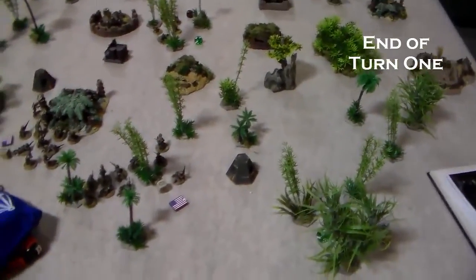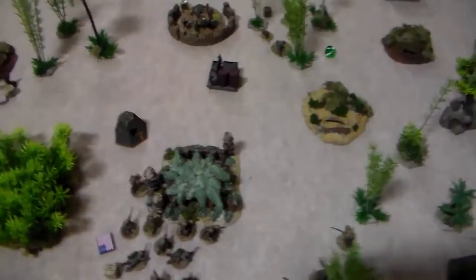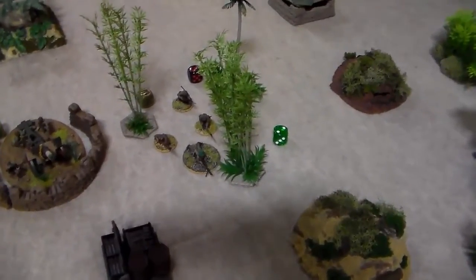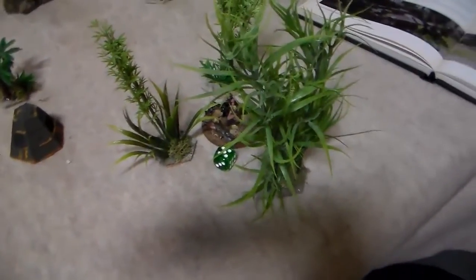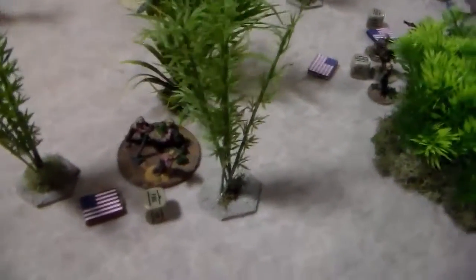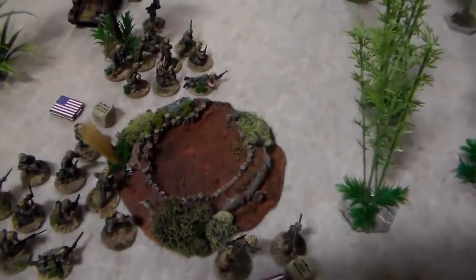Bottom of turn one. I had some pretty hot dice this turn — anytime you get a turn one mortar round to land, it's pretty crazy. This squad in the middle took a mortar round in the face, lost a couple guys, took an MMG hit and a rifle squad hit, so they've got three pins on them. The artillery attempted to range in on my MMG and missed, but next turn they need a five. I moved up across the board with my rifle squads. The medic and flamethrower are hiding behind this big piece of brush, and the rifle squads over here advanced with the lieutenant in the way. He blocked a shot from the sniper team unfortunately.